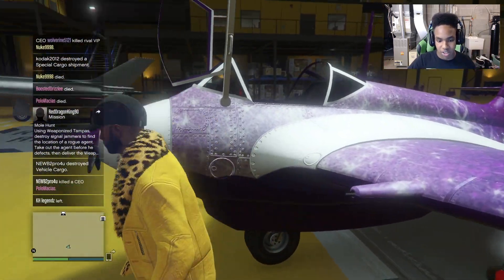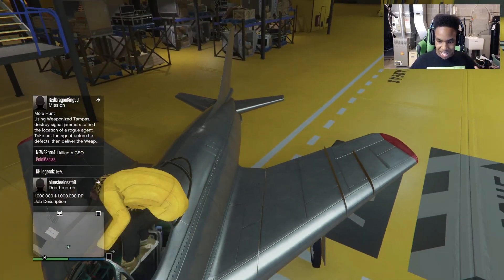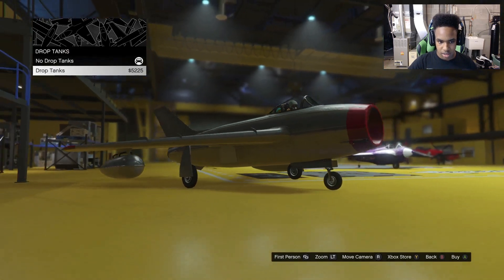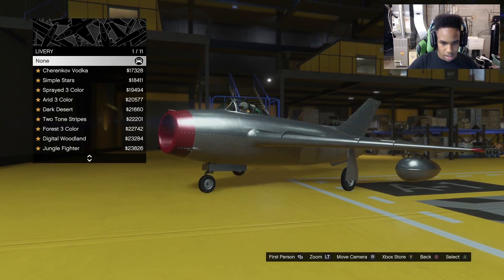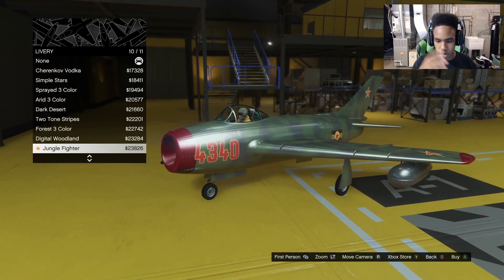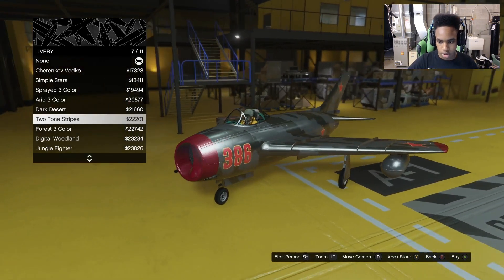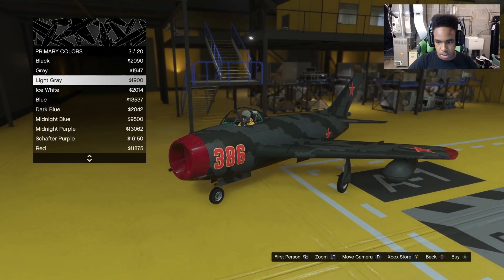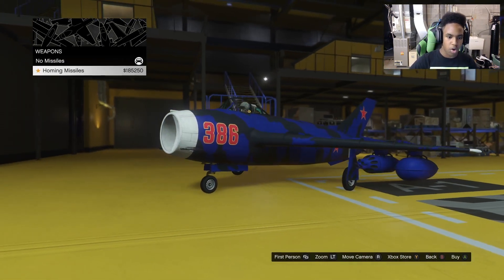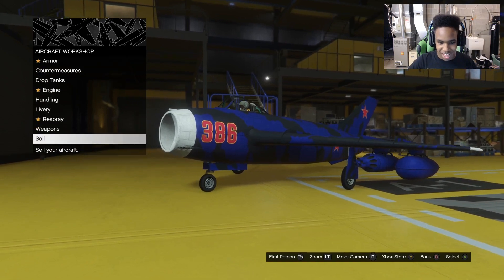This vehicle is gonna be amazing. I cannot wait to use this one. Next one — I forget the name of it, but it's like a jet. Let's see what we can do. Armor, drop tanks — I don't know what those do. Livery — okay, these are all cool but they're all kind of the same. I'm gonna do the two-tone stripes. Respray — matte blue. Weapon — homing missiles. That's it, pretty much nothing else. There we go.